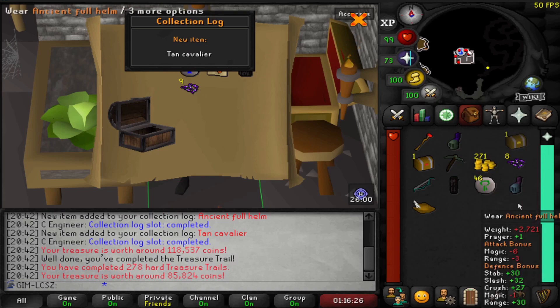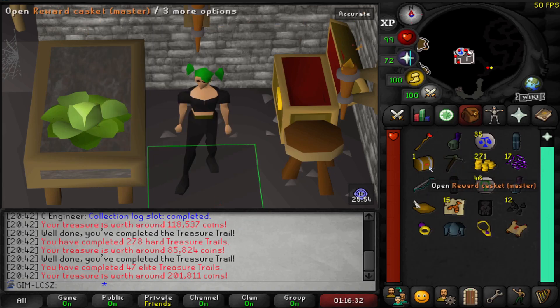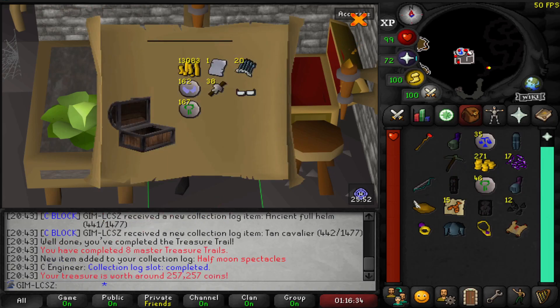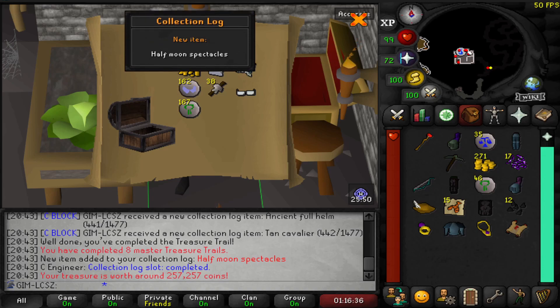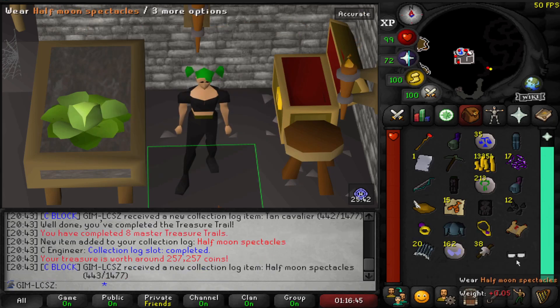My main goal is to get to 94, then pickpocket master farmers and switch that up when necessary. I've trialed the methods and the answer — as I thought — is Ardy knights. I've also done a few clues, not too many. I did open a master and managed to get the half moon spectacles — good bit of fashion scape — but nothing amazing as usual. Would have been great to get some rare drop table stuff, but that's it for this episode. Until next time!